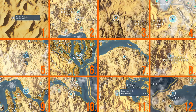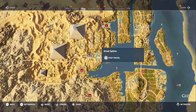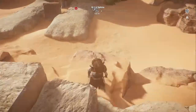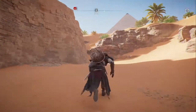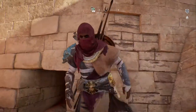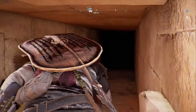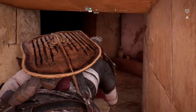Once you've got all 12, you want to head back to Siwa to complete the quest and then fast travel to Giza. Now here's where the fun starts. You want to go around the back of the Great Sphinx, crouch through the hole in the back and then journey down into the tomb.